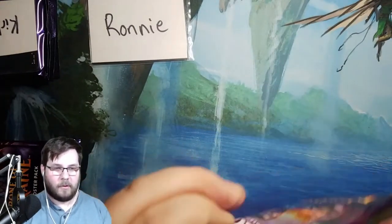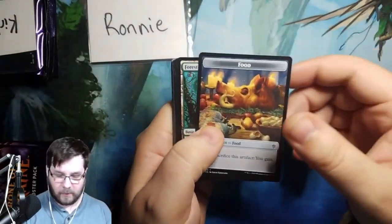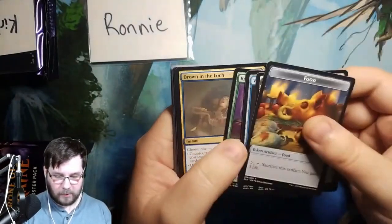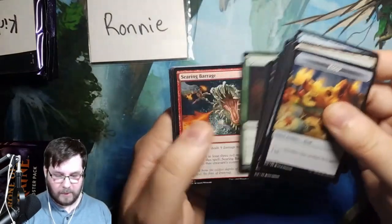Quadruple Masters — that'd be something, wouldn't it, guys? Get four rares and four foils per booster pack — oh wait, that's a collector pack. Vantress Gargoyle. Kenrith's Transformation. Drown in the Loch — that's another good uncommon there. Revenge of Ravens.